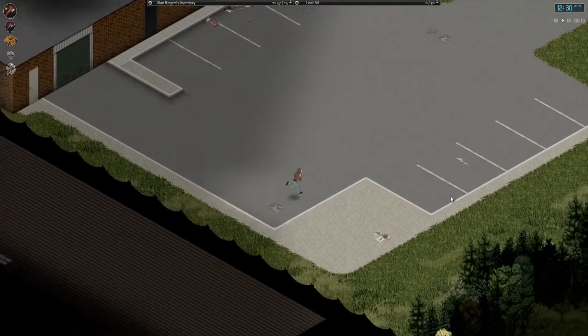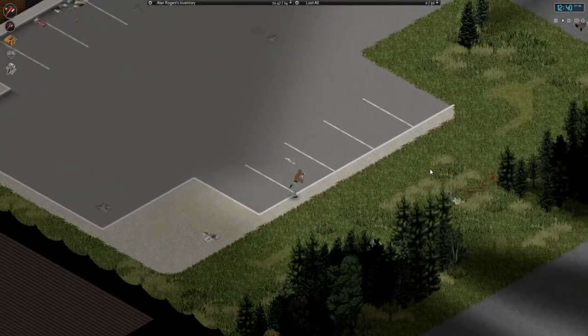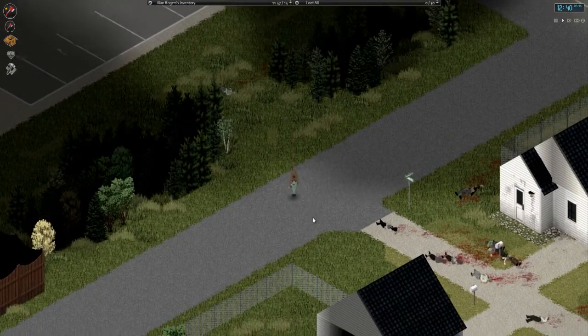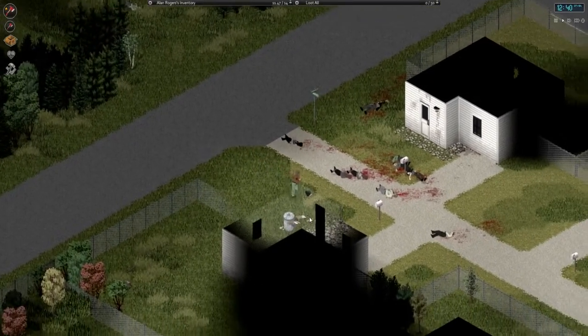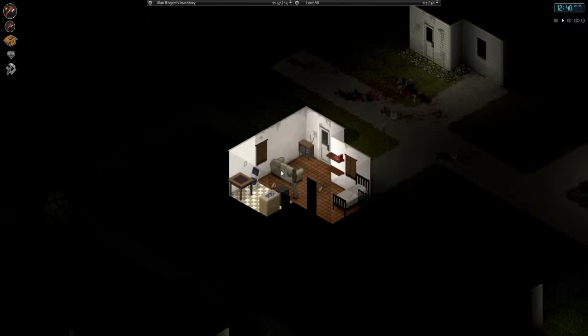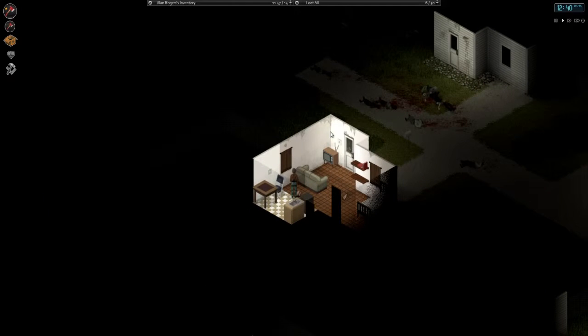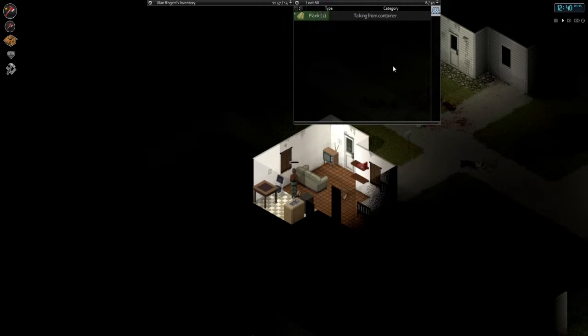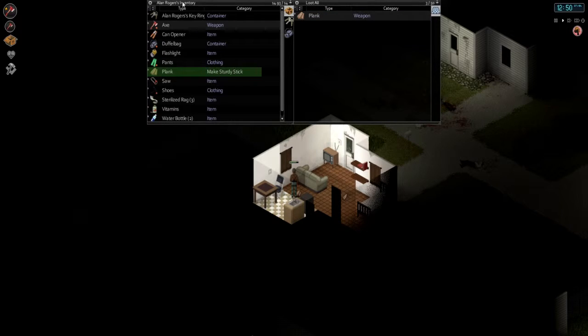Let's zoom out a little bit — this is the way to go. Ellen Rogers is on the way home. We could chop a tree or two. Here's Johnny! So in the planks menu we can grab, help build, spike, plant, smash, water stick — why not, let's try to make a stick out of that. Maybe we can use it for something. Yay — sawed it into sticks!